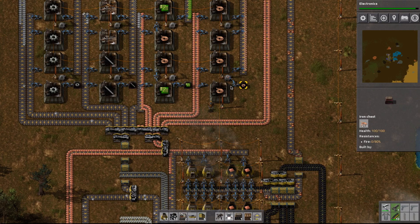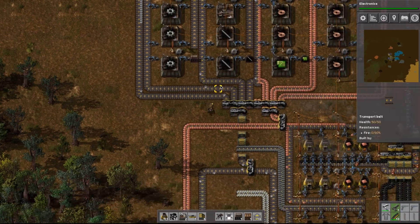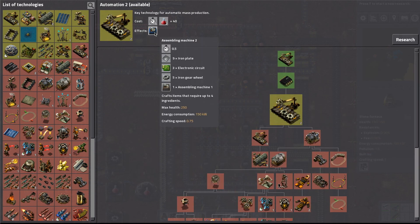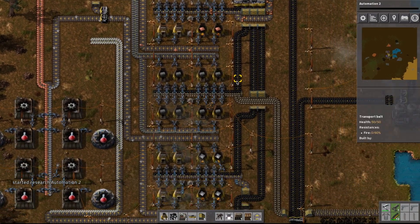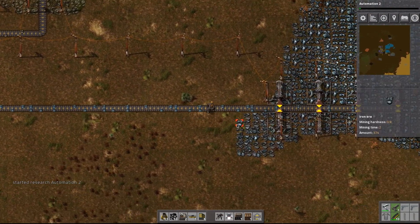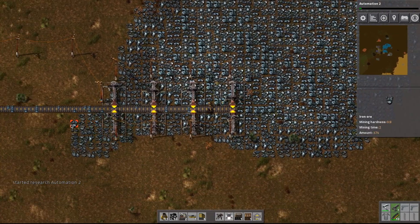We also created these little boxes down here that'll allow us to just go pick up an item if we ever need one. We have electronics researched — excellent! Automation number two is going to be the next thing; that's going to allow us assembly machines two, and with that we'll be able to create items that require up to four materials, which will help us expand our base a lot faster. We're going to check that out in the next episode. Probably in the next episode I'm also just going to expand out and create a massive farm to gather all of these resources — all of this stone, all of this coal.